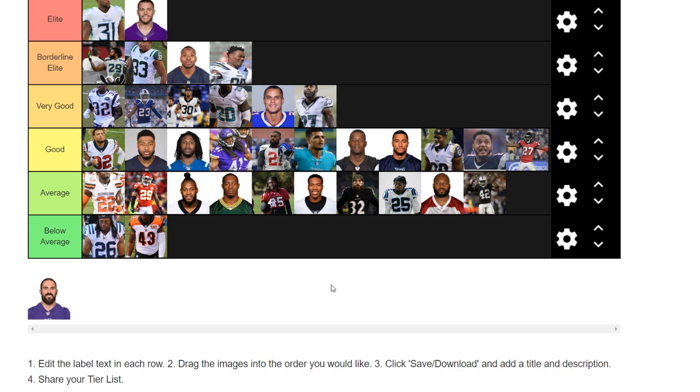Two guys that come to mind that aren't on here: John Johnson from the Rams and Justin Simmons of the Broncos. Those two safeties are unfortunately not on here. I think they're both very similar — I would almost put both of them in the very good section. I like their games a lot, they're right there in that good to very good range. Marcus May from the Jets would probably be average from what he's been playing, but I think he could step up this year — I'd put him probably good.